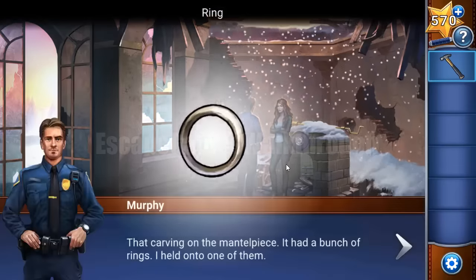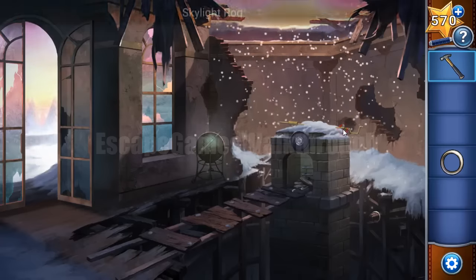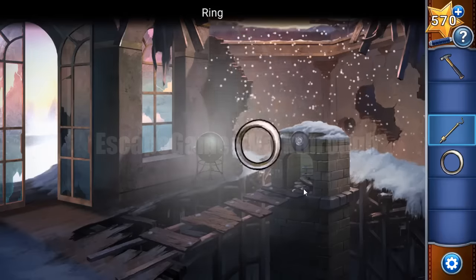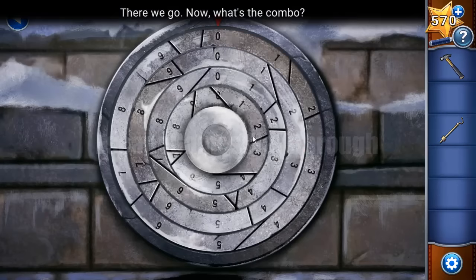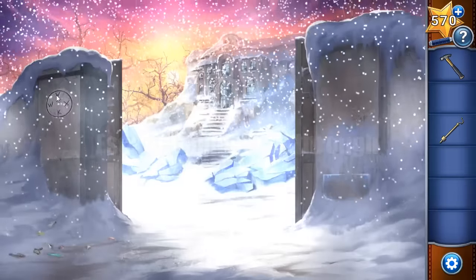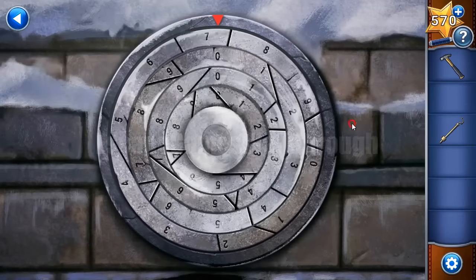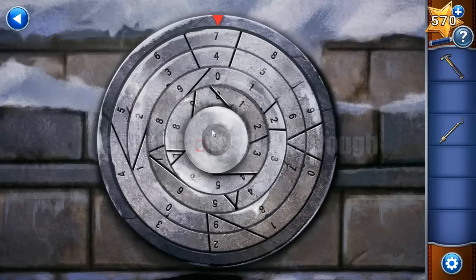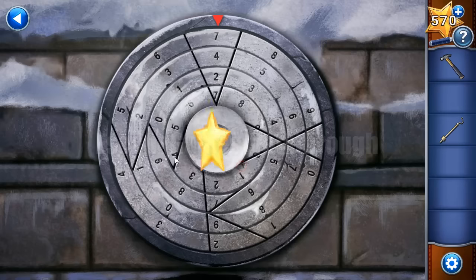Now we need to open the hidden door in this chimney. We need to find three rings — one we have, two more to find. With the hook we can take one, and one more ring is under the firewood. Put all of them here and get the correct combo — the hint shows V, W, X, and K. We make the same pattern and it's done.